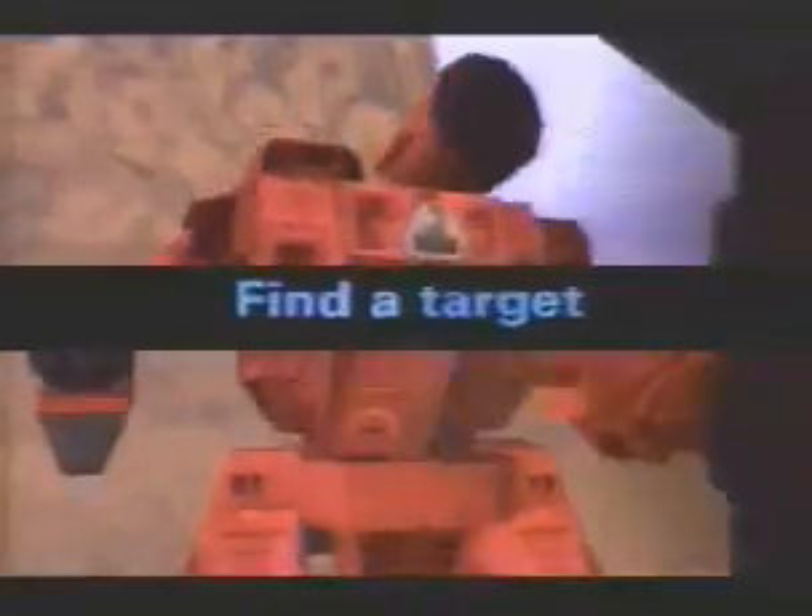Lesson 2: Weapons. Your mech is loaded with weapons. You will use the joystick to aim and fire them all. Find a target: on your main screen, you will see a red arrow. At the beginning of the game, this arrow points to the nearest target.